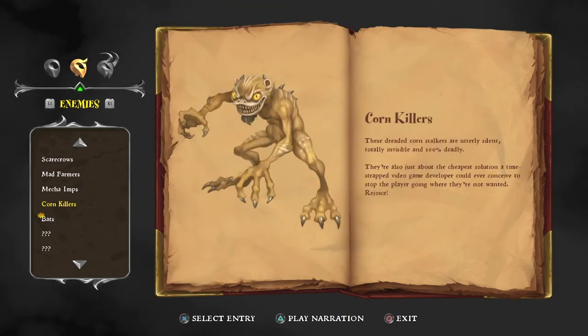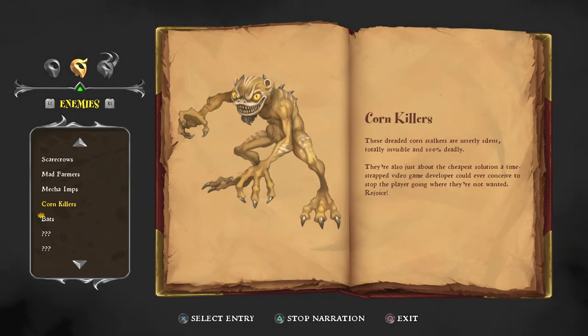Corn killers. They will kill you if you get too far into the corn. These dreaded cornstalkers are utterly silent, totally invisible, and 100% deadly. They're also just about the cheapest solution a time-struck video game developer could ever conceive to stop the player going where they're not wanting. I like that.